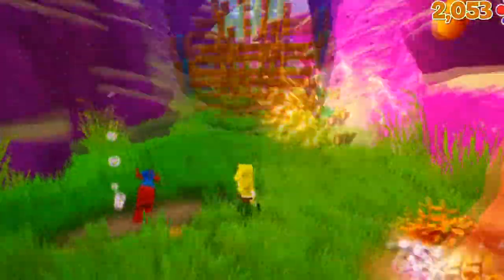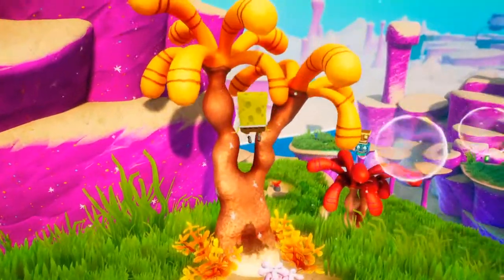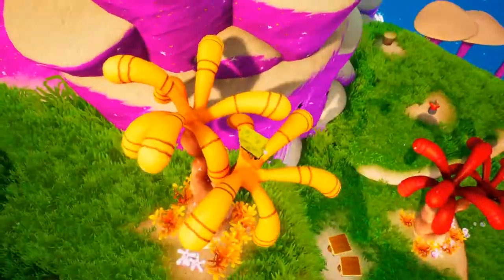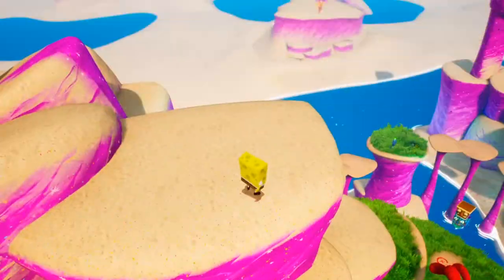The first way out of the map is once you get to the very end of the level, the first part of Jellyfish Fields, you're going to defeat these robots, come over to this tree, jump on top of it. And then after you jump on top of it, you're going to want to jump all the way to the left onto the cliff and then jump up to the second part of the cliff. And then from there, you'll be around the barrier and out of the map.